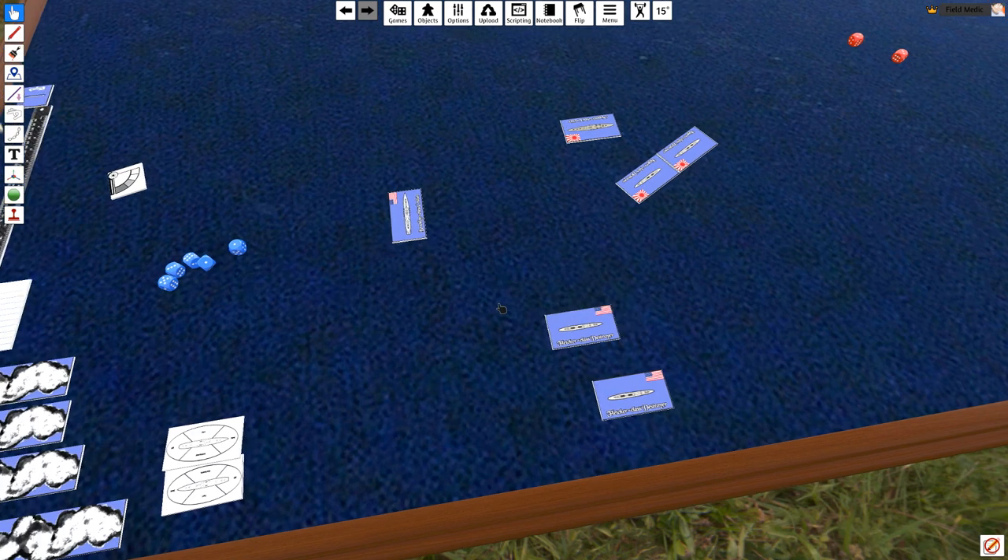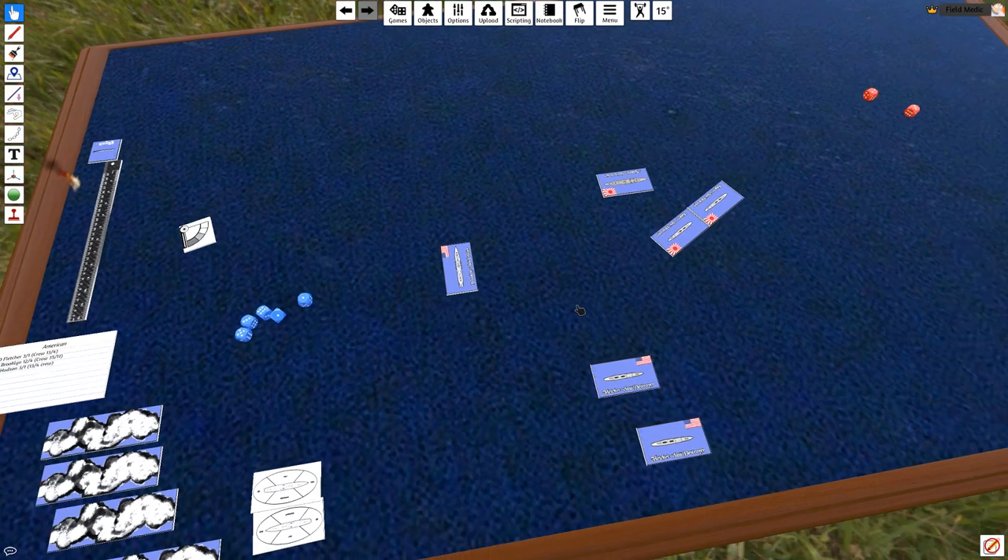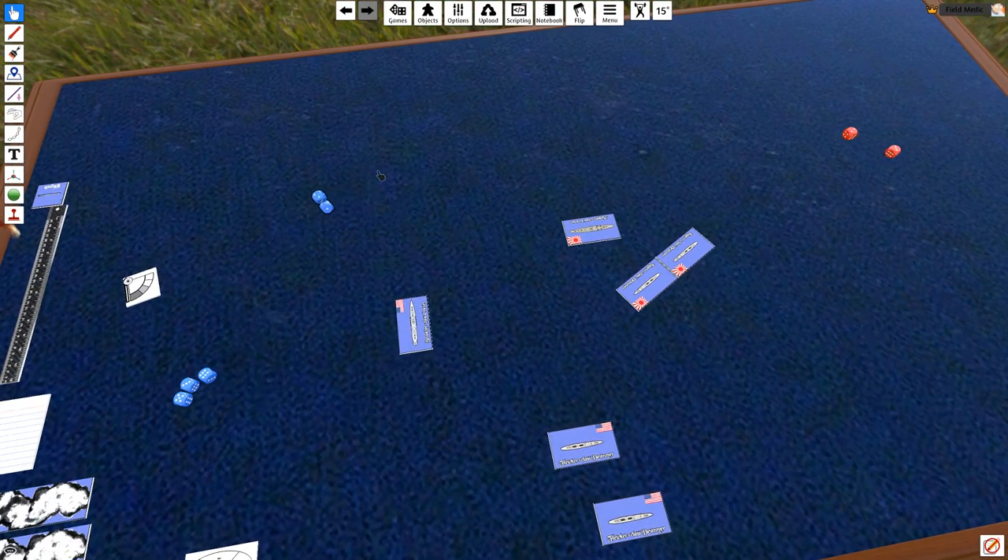This battle's been going about 40 minutes now. Rolling initiative: Americans get 5, Japanese get 9. The Japanese are going to elect to move the Kumano first, doing the classic crossing-the-T maneuver — but they just won't have enough speed to complete it. He'd rather not use flank speed because it would hurt his attack. So he goes 3.5, does two clicks, then comes up the rest of the 3.5 to give a really good point-blank broadside into the Brooklyn.